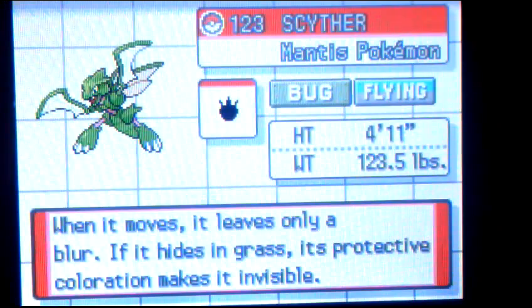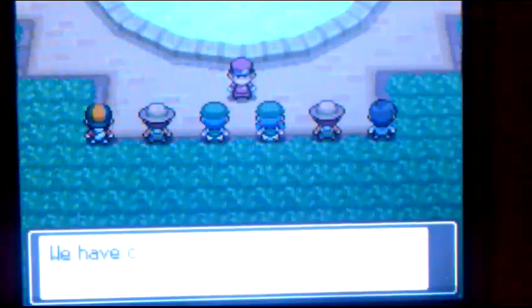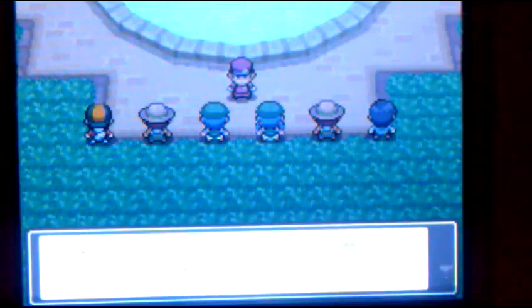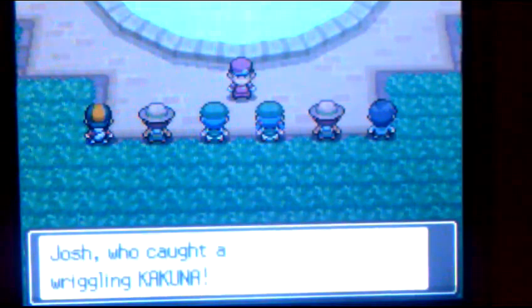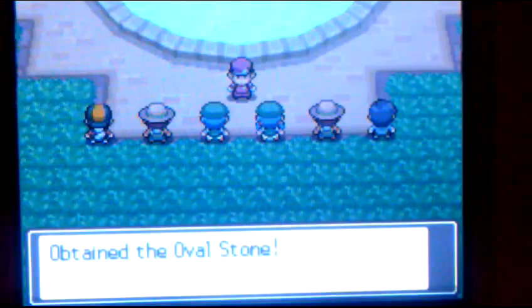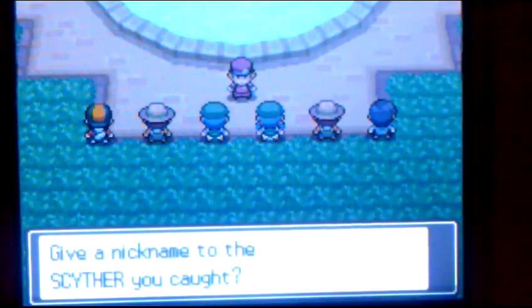Scyther, the Mantis Pokémon. When it moves, it leaves only a blur. If it hides in grass, its potential coloration makes it invisible. As you saw there, I was in the bug catching contest — let's see the results. How the hell can you come second place if you caught a Kakuna? And I even get an evolutionary stone for winning — an oval stone.